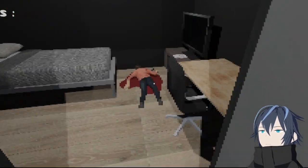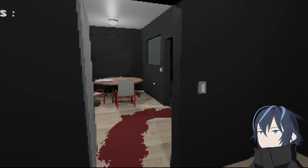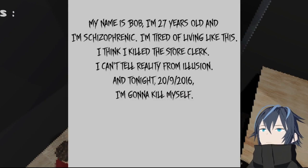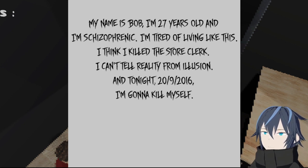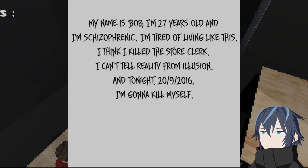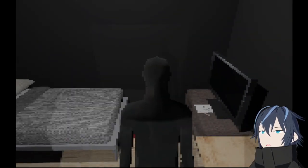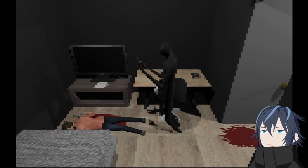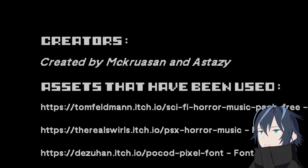Who's that - is that me? There's a gun there. Oh, there's a note. Let's read it: 'My name is Bob. I'm 27 years old and I'm schizophrenic. I'm tired of living like this. I think I killed the store clerk. I can't tell reality from illusion, and tonight - 29, 2016 - I'm going to kill myself.' Well, that's not good. Is that me? And this is like my lost soul - oh no, I'm crossing to the other side.